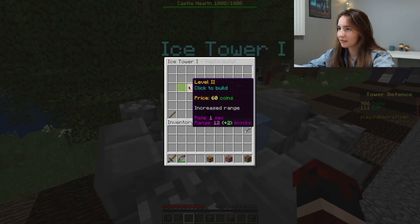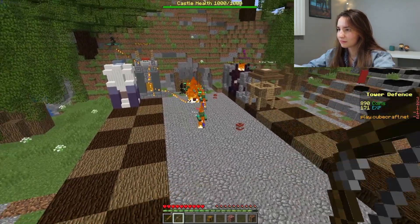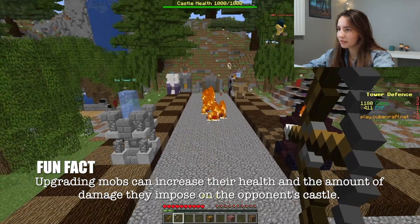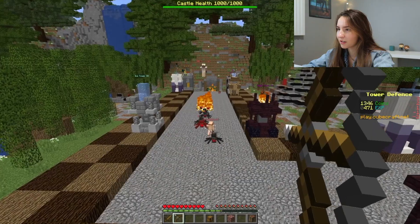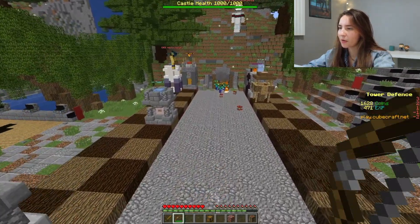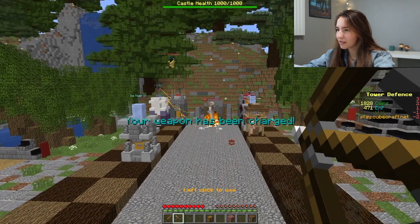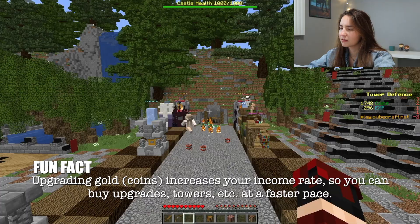I'm gonna upgrade this. I know what I'm doing — I'm sending silverfish right away just to be annoying. Yeah, I sent some spiders. So basically when you send mobs to the opponent's side, you can upgrade your mobs. Every time you upgrade them with your XP, they either get more armor or they do more damage to the other opponent's castle, so it's good to upgrade your mobs.